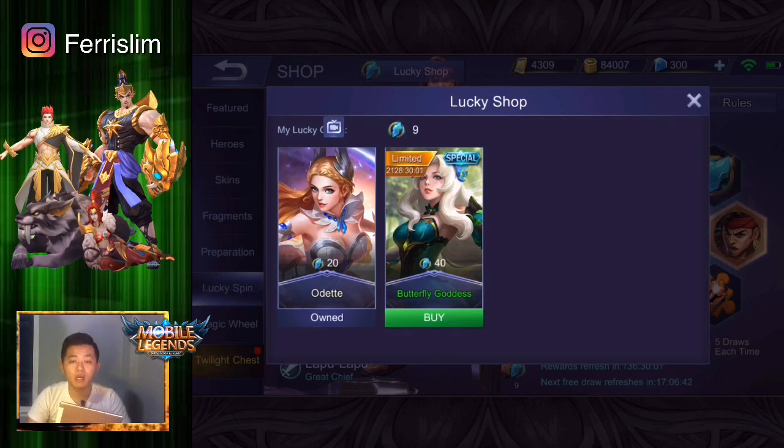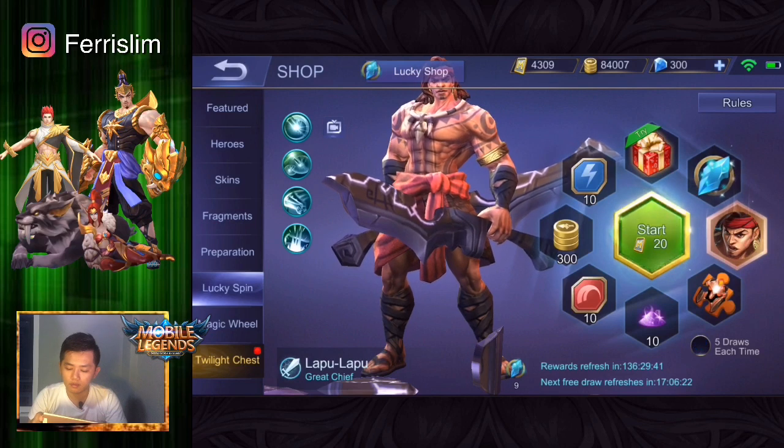Ini ternyata kalau mau kumpulin 40 nih skin spesial Odet-nya ini kan. Jadi kalau bagi kalian yang penggemar Hero Odet, kalian bisa tukar di Lucky Shop ini ya, dan skin-nya juga ya sekalian. Odet sekarang udah nggak bisa lagi dari shop, atau udah pakai fragment yang lain nggak bisa ya, mesti dari Lucky Spin. Kalau misalnya tiket kalian udah habis juga, kalian bisa pakai diamond sekarang ya untuk putar Lucky Spin.